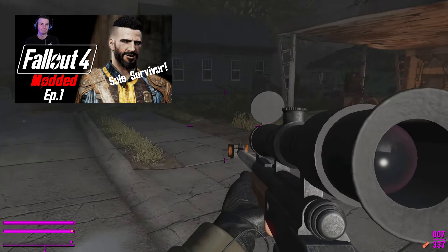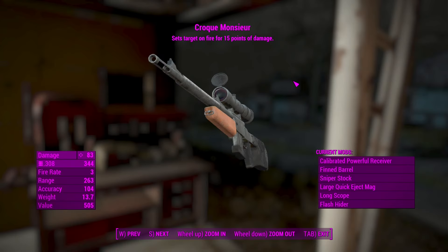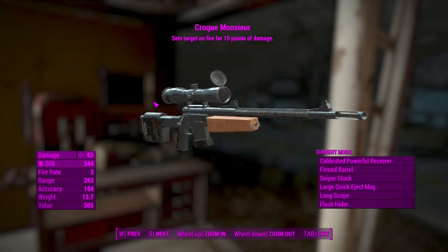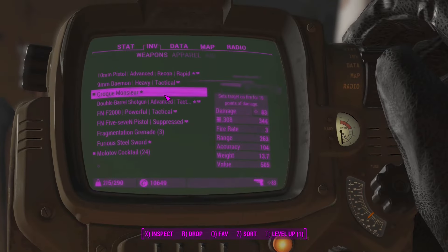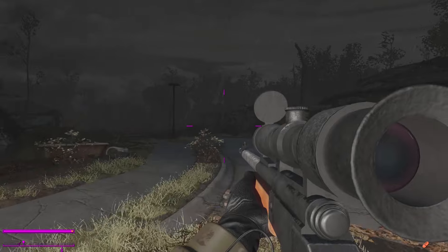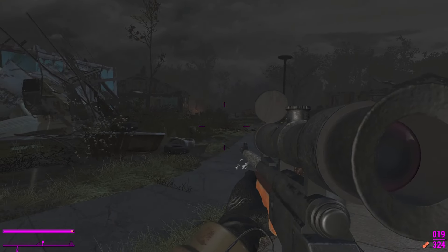You might see the other variant in my Let's Play. This variant is called the Croque Monsieur and it sets targets on fire for 15 points of damage. After it's been fully modded, you can definitely tell this is a European weapon. It's a bolt-action sniper rifle based on the real-world French FR-F2 family, with fresh high-quality textures and models, unique attachments, right-handed animations with custom sound effects, and levelless injection found on gunner snipers and in shops after level 15.